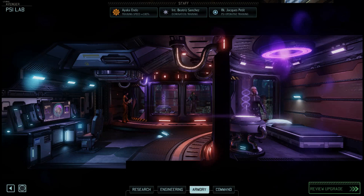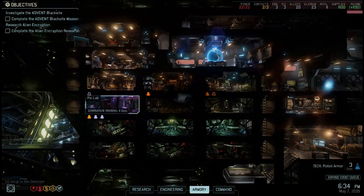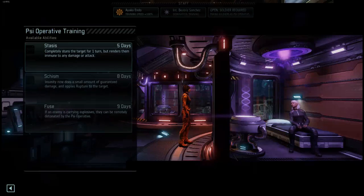What you just saw is that you always have three choices for what the next power your operative can learn will be. Jake Solomon told us that you can actually level up through all 14 abilities that psi operatives have, and that it may take a very, very long while.